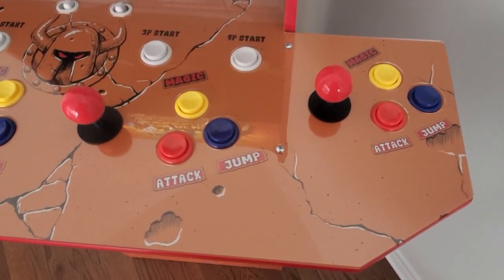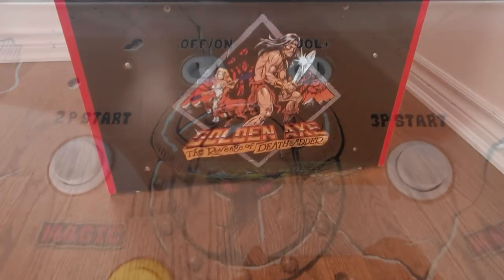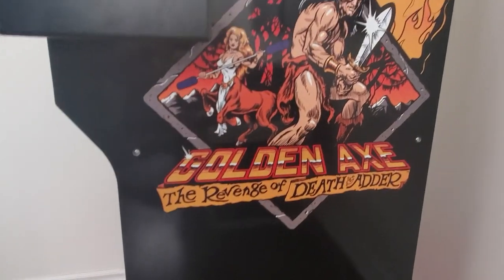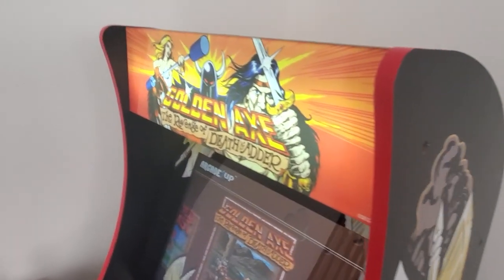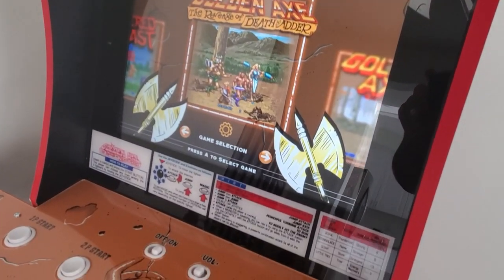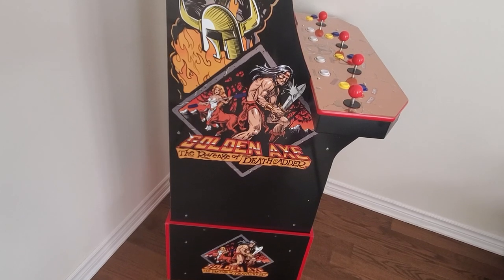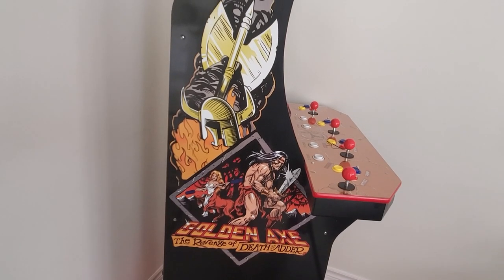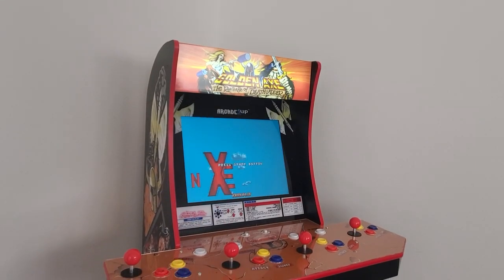I won't talk too much about assembly, since it is incredibly straightforward — takes about 45 minutes from start to finish. The big notable features of this cabinet are that it includes a graphic riser, a four-player control deck, and a lit marquee. It is important to note that there is only one four-player title on this cabinet, the rest are either single-player or two-player games. The four-player game is the flagship title, Golden Axe The Revenge of Death Adder, and this is actually the first time since the original 1992 arcade release that this title is receiving a port.